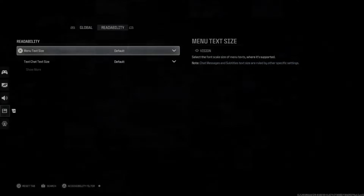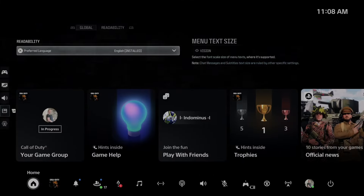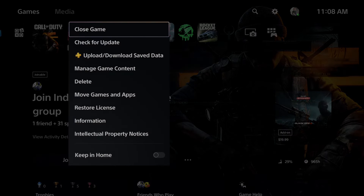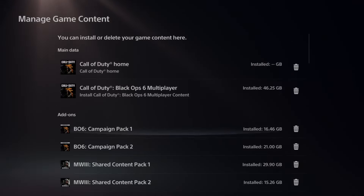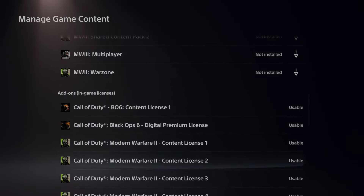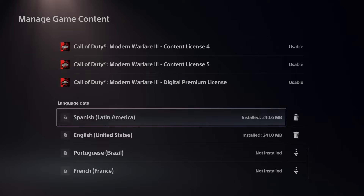Now we also have some options just on my PlayStation 5 specifically. If I press the PlayStation button, go back to the home screen, and then go to where it says Call of Duty, press Options on it, and go to Manage Game Content. Under here we can see all these different packs. Now we usually have specific language packs under the add-on, so if we scroll on down, we have the language data.